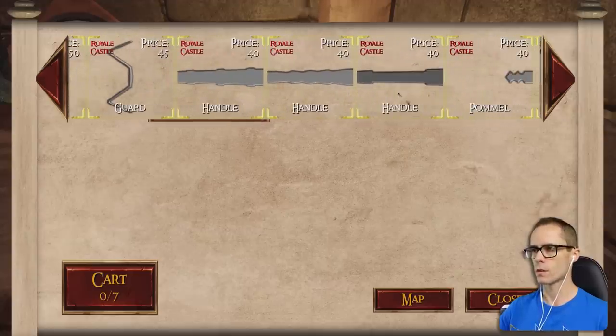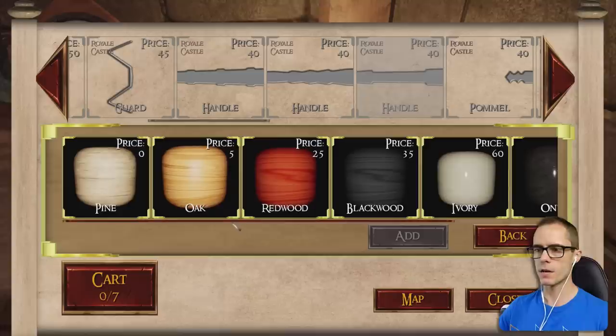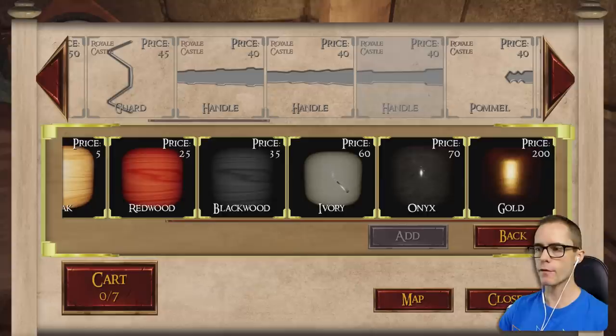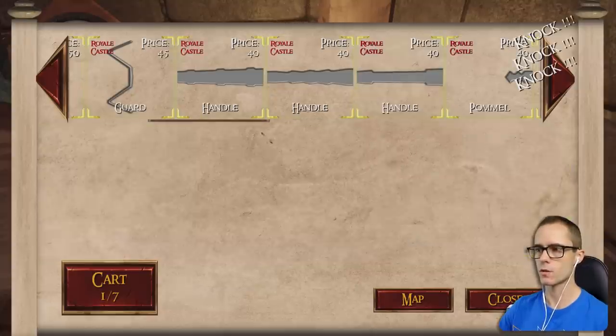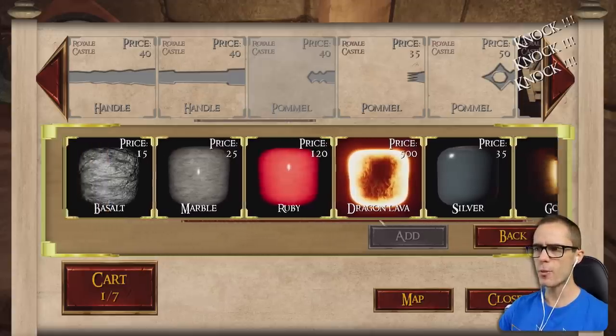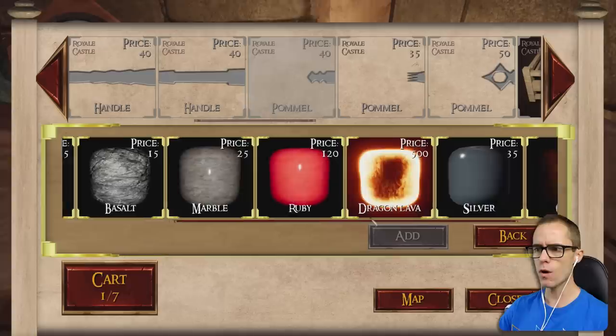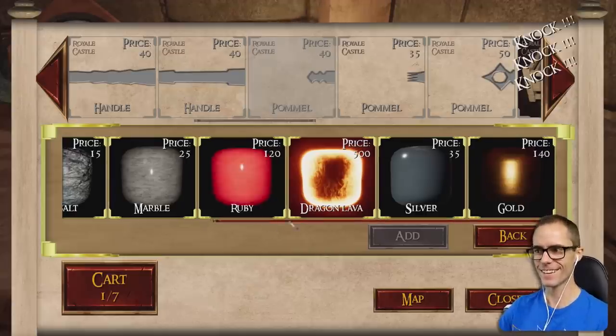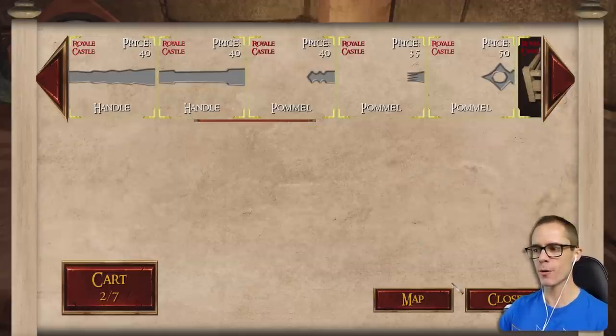Let's gather this one. We can pick different materials — let's go for ivory. It's gonna have an ivory handle. Dragon lava pommel? How does that even work? Ruby? Dragon lava pommel — it's happening.